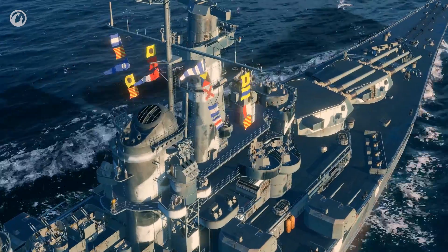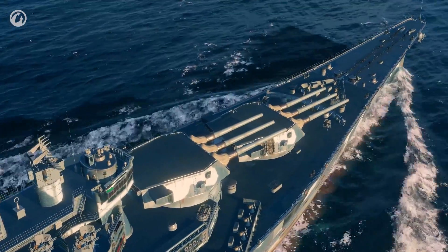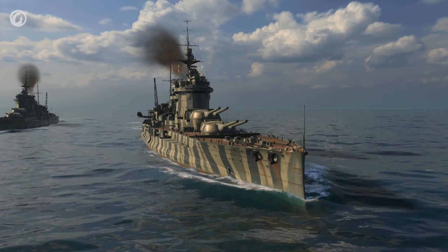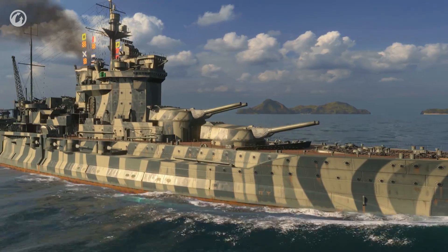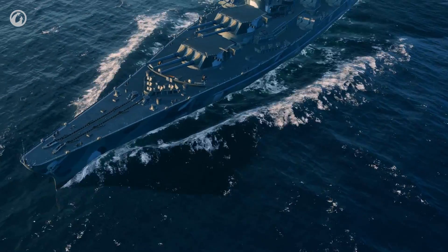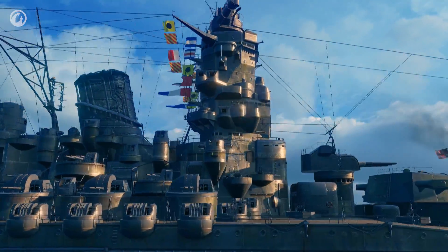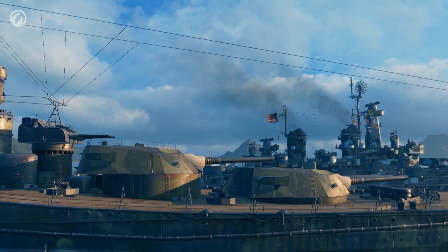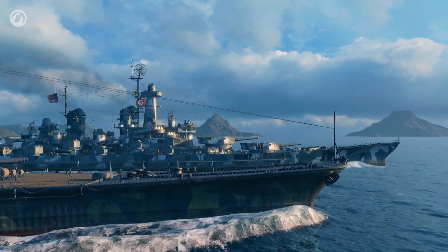Any ship's customization element, be it flags or camouflage, has two effects. The first effect is just customization — a visual improvement of a ship. At the same time, they add small bonuses to the ship's characteristics. As a result, they allow you to customize your ships to your liking and stand out from other players. Additional signal flag sets with new abilities and new types of camouflage, including unique ones, are currently in development and will appear in new versions of World of Warships. They will become an excellent bonus for both newcomers and experienced commanders. Good luck!